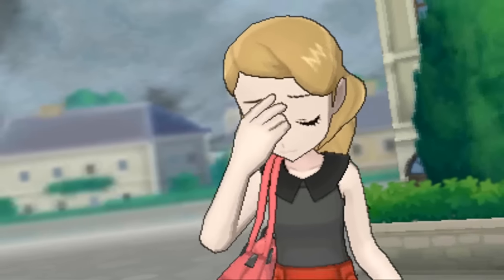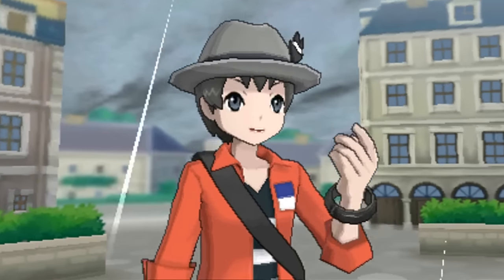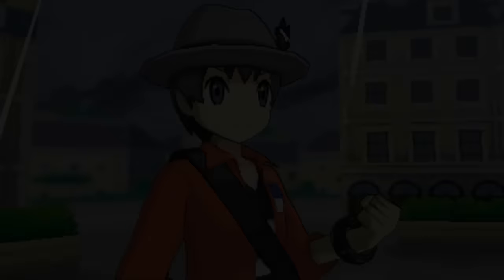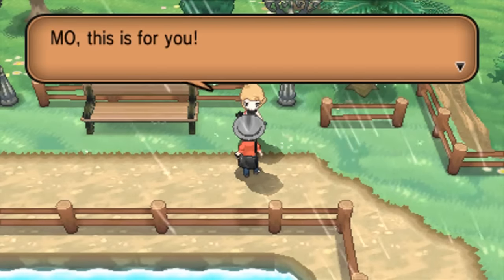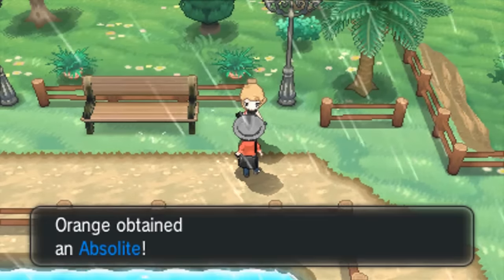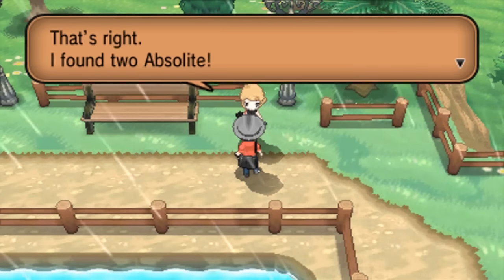The final third generation Pokemon with a Mega Evolution is Absol, and his stone is actually given to you in Kiloude City by your rival Serena after defeating her one last time. Of course, if you're already searching for the other Mega Stones, you should already have the Absolite as it's kind of required — but just in case, here it is.